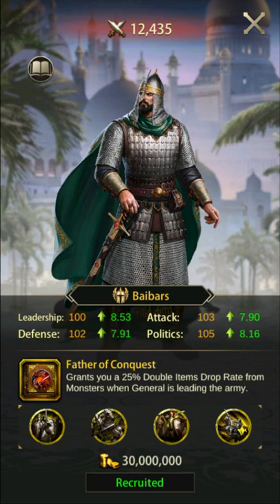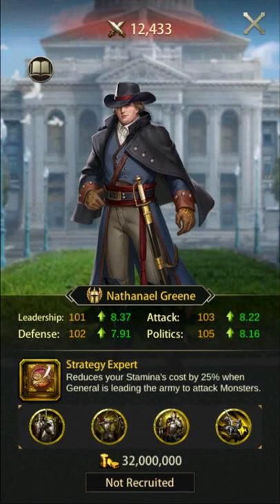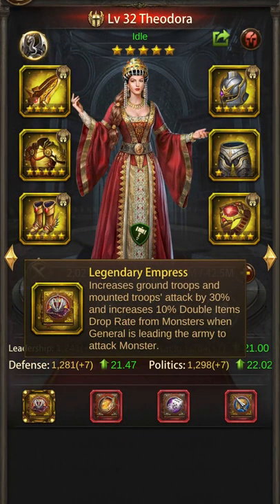Baybars' skill Father of Conquest provides a 25% double item drop rate, which is higher than the level 4 skill book. Green's skill Strategy Expert reduces stamina cost by 25%. Theodora, if you have her, can achieve an even higher double item drop rate by replacing Baybars as the primary general.